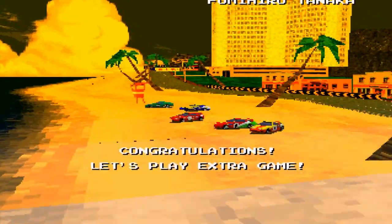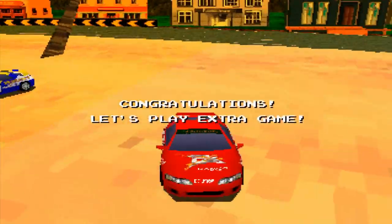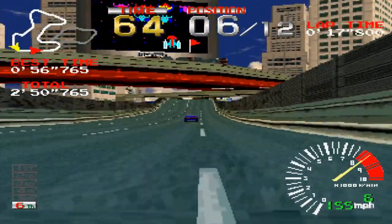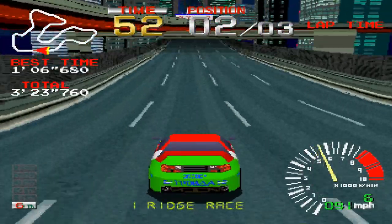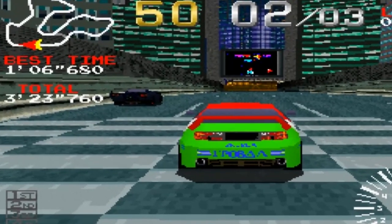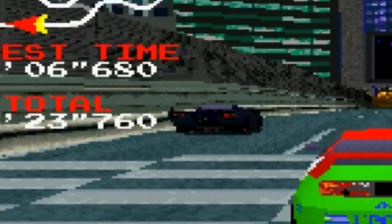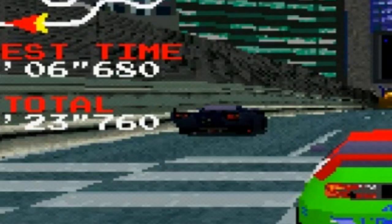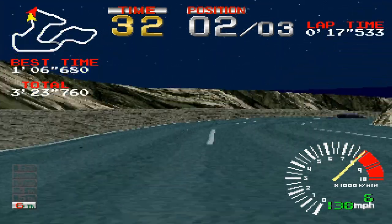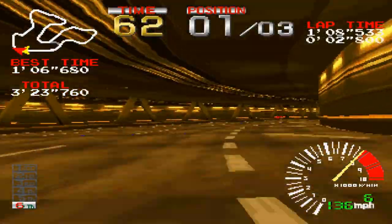After you complete the 4 main levels in the game, you unlock the extra mode, which contains the reversed versions of the 4 levels. Also, if you play the time trial mode again, you'll face two opponents this time. That opponent is the black car, also known as the devil car. This car is pretty fast — he will overtake you in the first half of the track, and in the second lap he will stay at the start of the track.